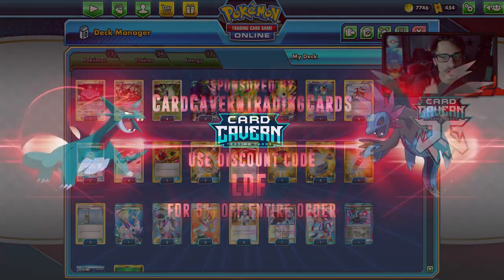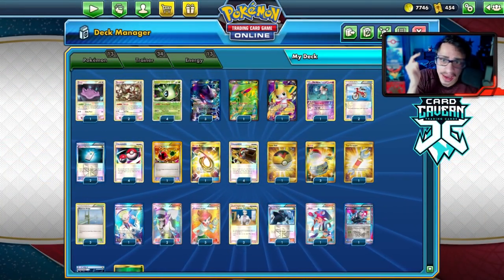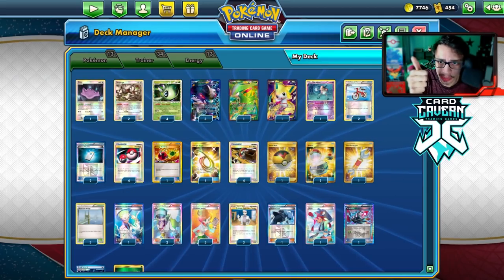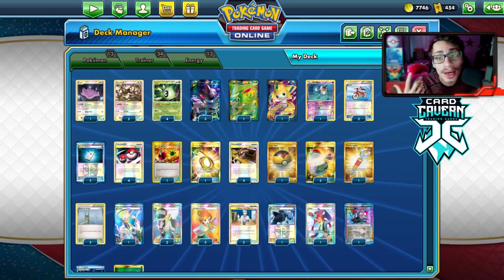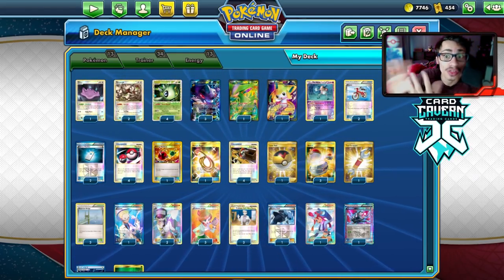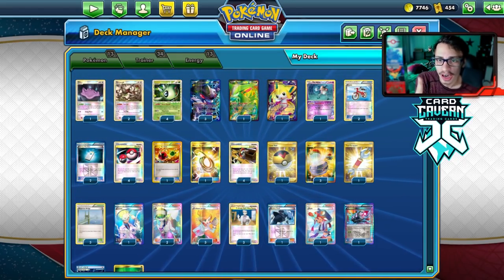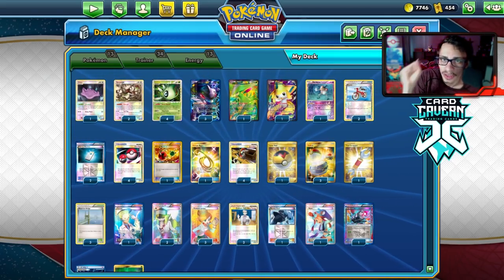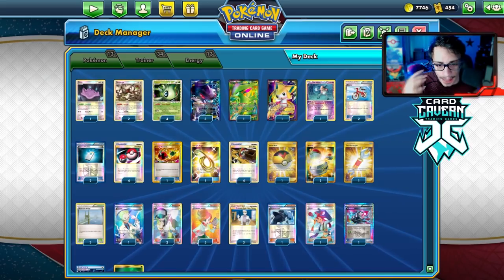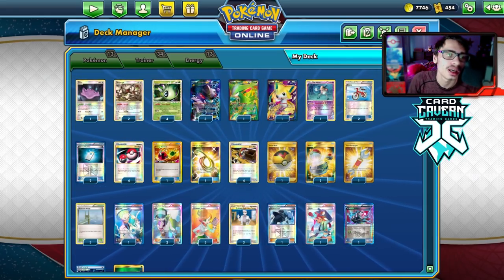Before we get into the video, shout out to the sponsor, Cardcaven TCG. If you're ever looking for any PTCGO or promo codes, get them over at Cardcaven — they sell codes online for the cheapest. If you want to pick up set codes like Shining Fates, Battle Styles, Vivid Voltage, Sword Shield Base Set, Rebel Clash, Darkness Ablaze, or any older sets, promo codes, GX or V promo codes, sleeve codes, ETB codes, theme deck codes, or battle kit codes, get them at Cardcaven. At checkout use my discount code LDF for 45% off your purchase. Also check out the video articles I've been posting.